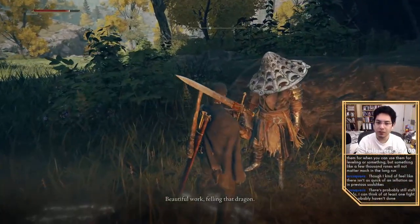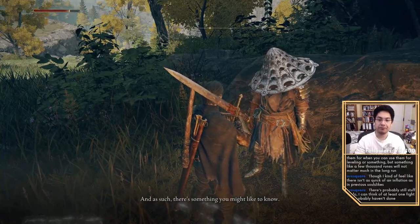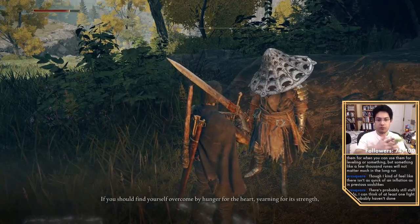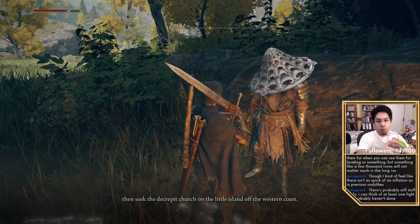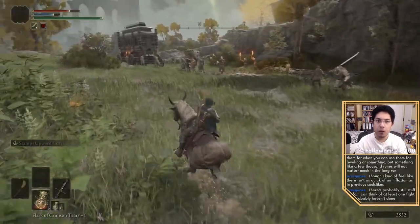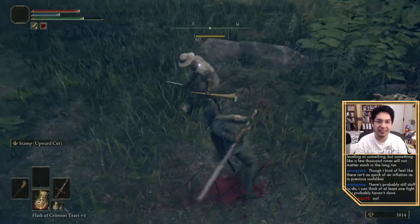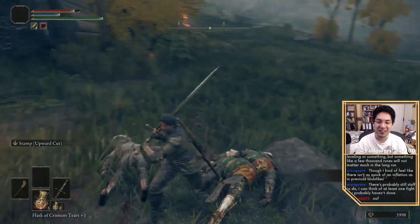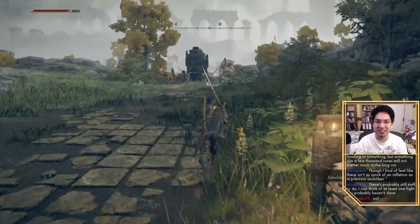Does he say anything else? Beautiful work felling that dragon. And as such, there's something you might like to know — the heart you brought back is used in dragon communion. If you should find yourself overcome by hunger for the heart, yearning for its strength, then seek the decrepit church on the little island of the western coast. I did not check this area. There it is — Trumpet man! He's gonna trumpet you to death with his little trumpet! He was the hero of his people. He had no chance. Trumpet man. Poor Trumpet man — he didn't deserve it.